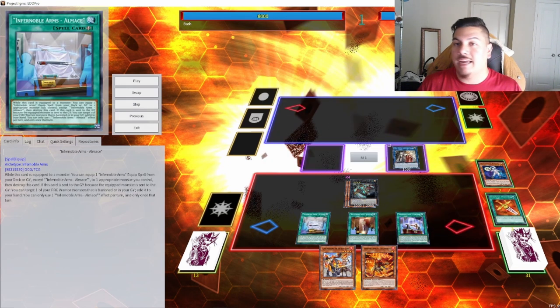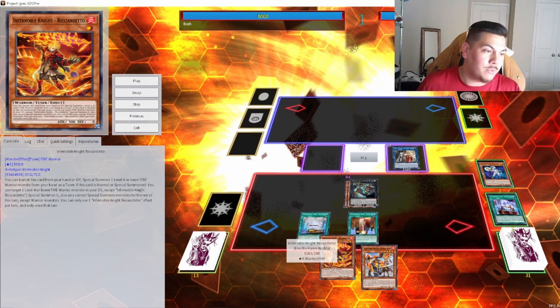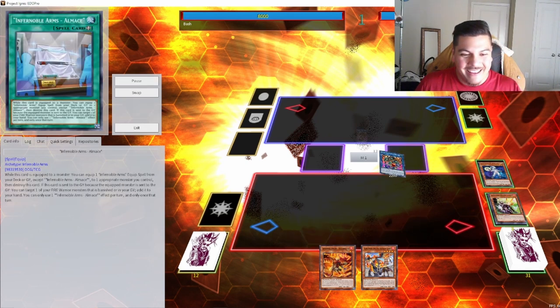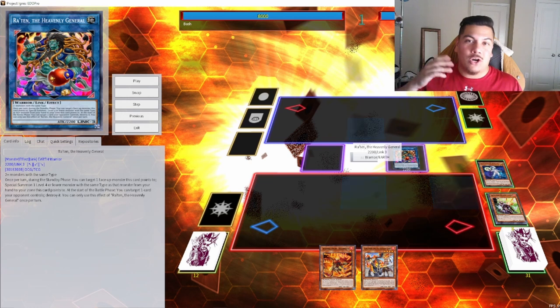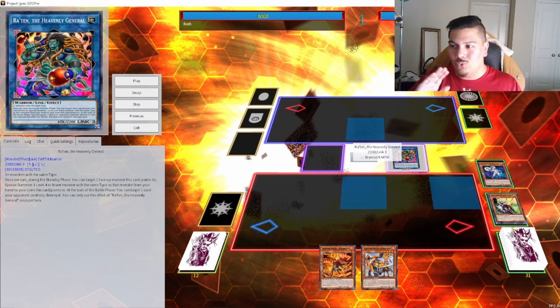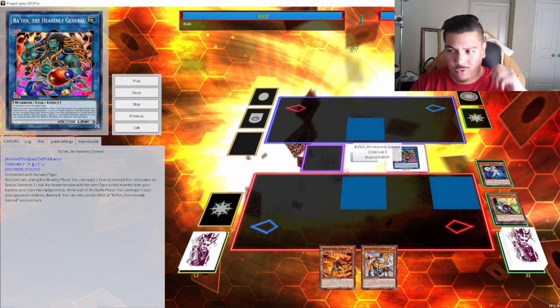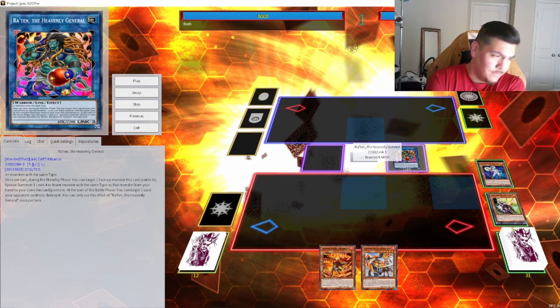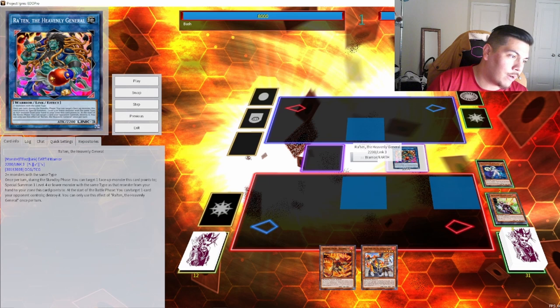You guys still get a very good board though. We're going to activate Durandal to search out the brand new card — Infernoble Knight Ricardo. Then we link summon into Rot 10 the Heavenly General. This is one of those cards you don't really expect to do anything, but it could come in really clutch in barrier statue type decks to get that additional special summon on your opponent's turn. Rot 10 takes two or more monsters with the same type — the whole deck is warrior, so no problem there.